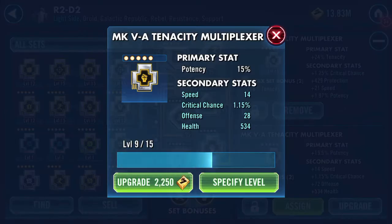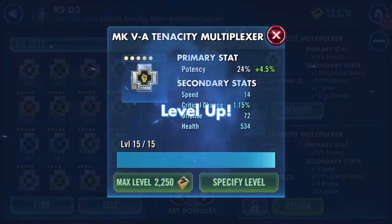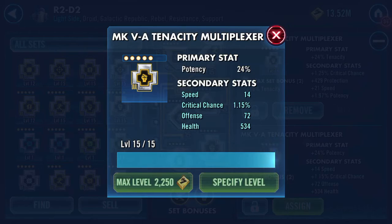Said it wrong, didn't I. And a bit of offense. Well, it's not the worst mod I'll ever have, is it? 24 potency, 14 speed, bit of crit chance, 72 offense and health — it's just a shame it's on a tenacity one. But yeah, what are you gonna do? Thank you for watching.